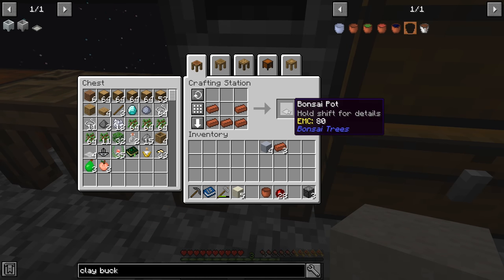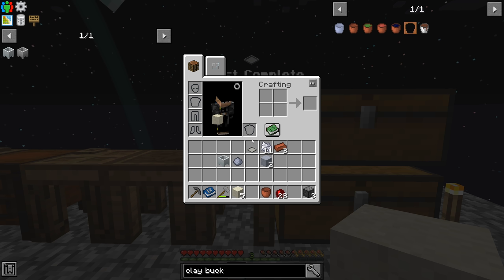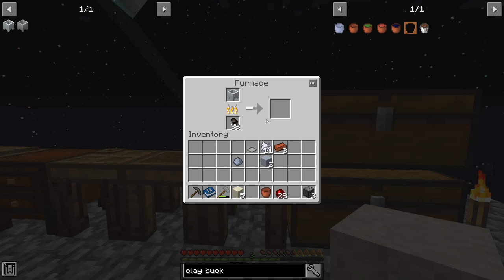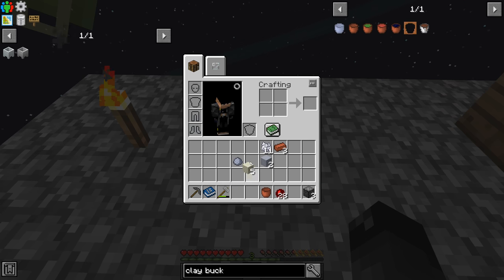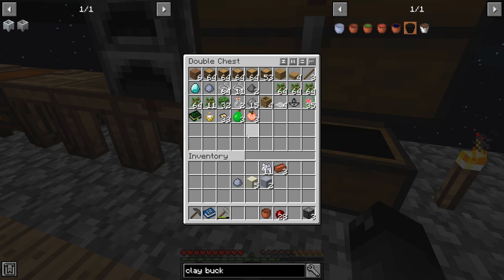Our clay bucket is done. We can now take our bricks and craft the bonsai pot — and for the unfired crucible we need porcelain clay plus bone meal. We craft that, fire it with tiny charcoal, and we get our fired crucible. For the bonsai pot, you place it down and put some growth medium inside — dirt, grass, or slimy grass for tinkers. I'll put dirt in for now.